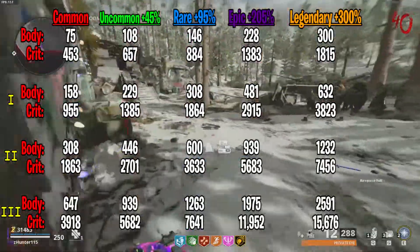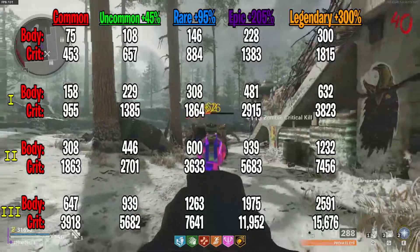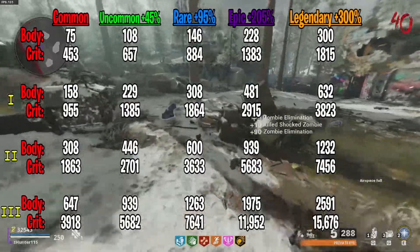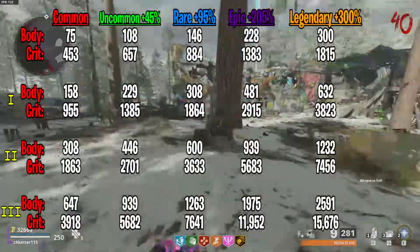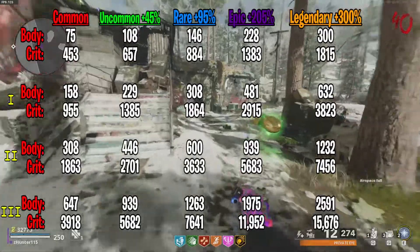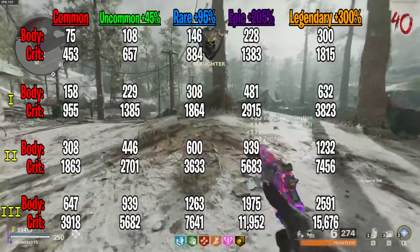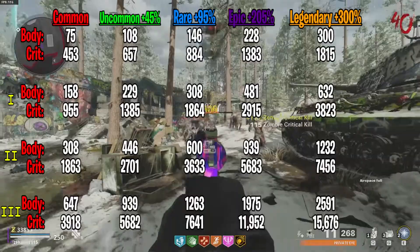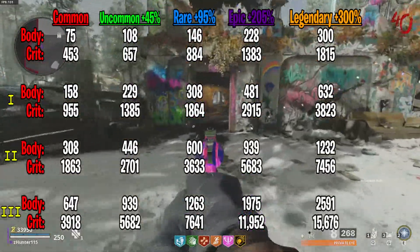As you see here, the lowest damage numbers possible with the Magnum — the loadout, non-Pack-a-Punched — is 75 and 453 for headshot. And the highest damage is that a legendary fully Pack-a-Punched Magnum will deal 2591 body damage and 15,676 headshot damage. That is 35 times more damage from loadout to fully upgraded legendary Magnum. And that's not even counting being in the Ring of Fire, which will actually bring you to 173 times the original damage.